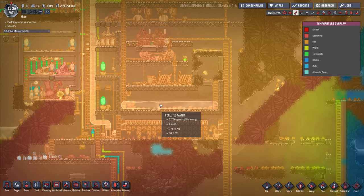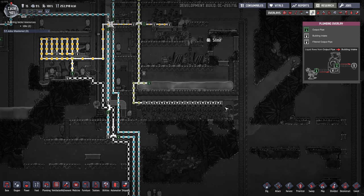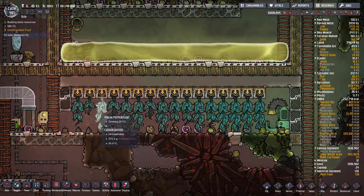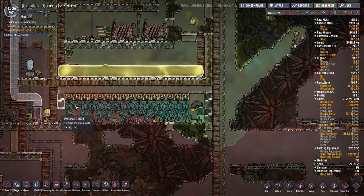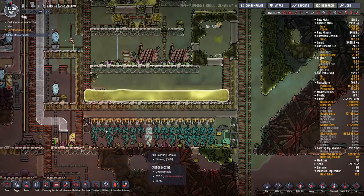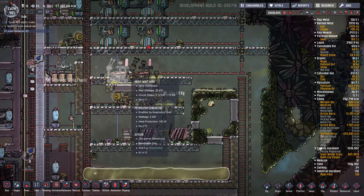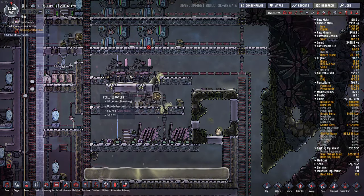Our polluted water is running a bit low - I think the pinch pepper nut is consuming quite a bit. Eventually we'll run out of phosphorite and have to shut this down, but for now we'll keep it running. I disabled this so the petroleum generators would take over, since they produce more polluted water.